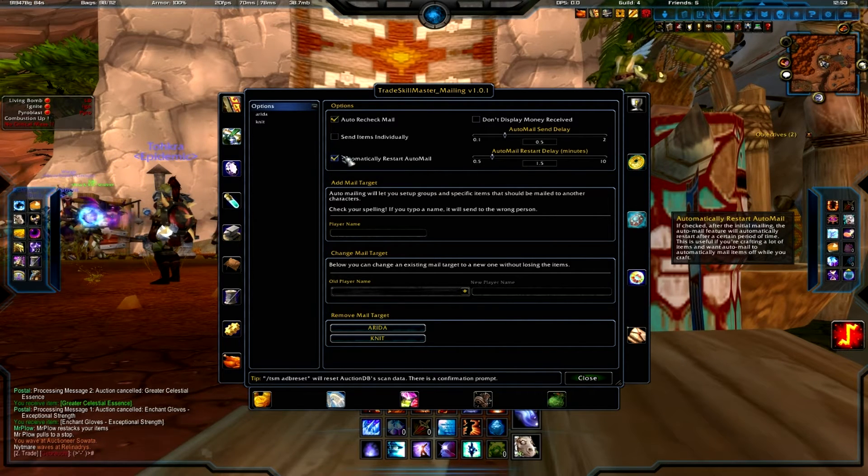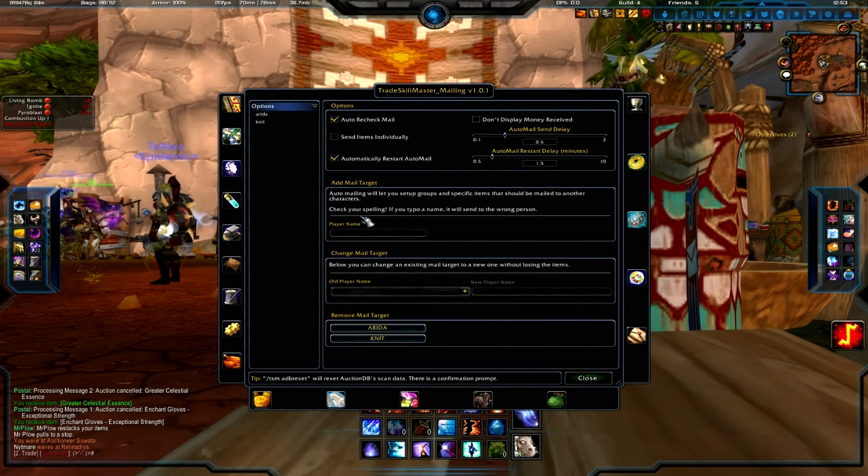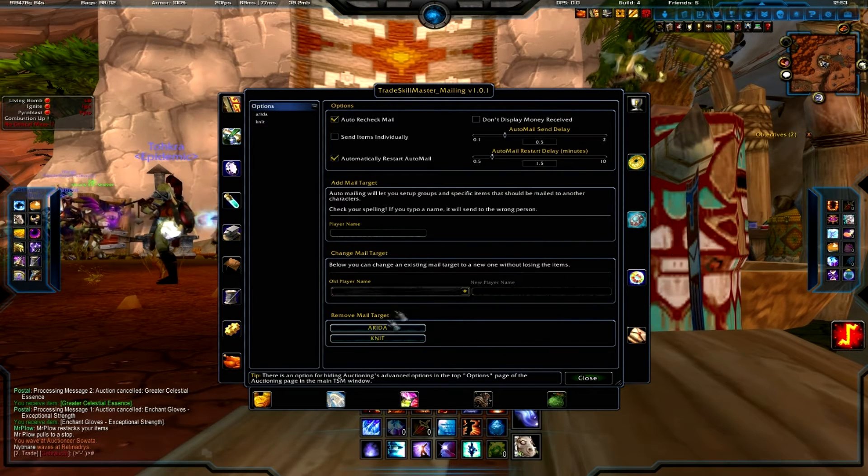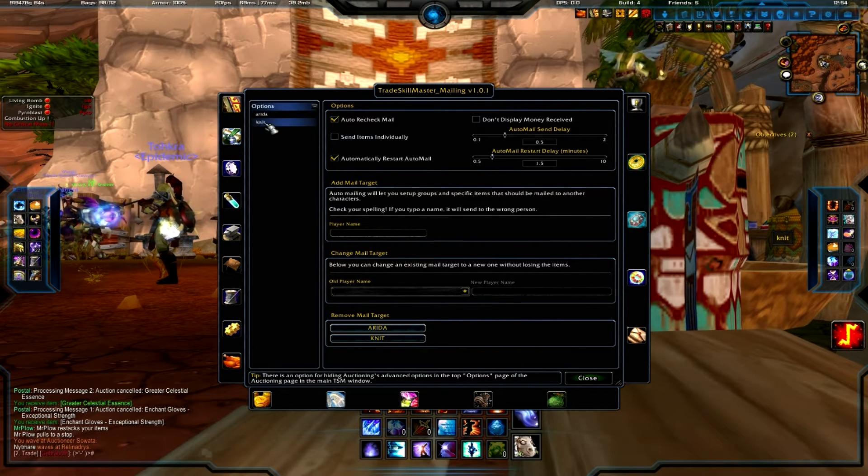Now to add a character that you want to mail things to, you simply come down here, type in a player name — that's what I did, I typed in 'Knit'. When you do that it'll add the name down here, so once it adds that to the list over on the left you simply select...